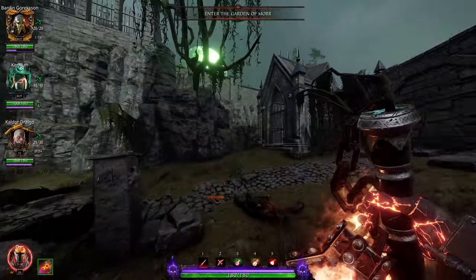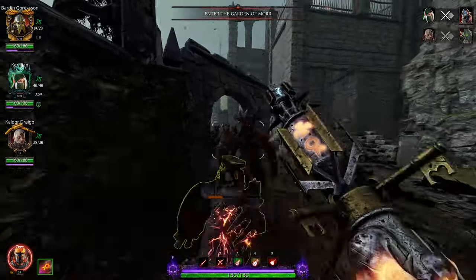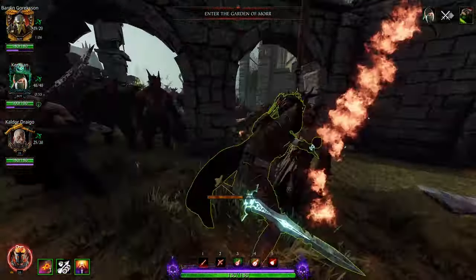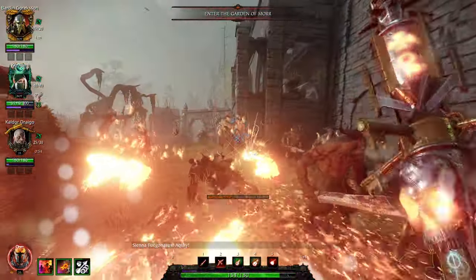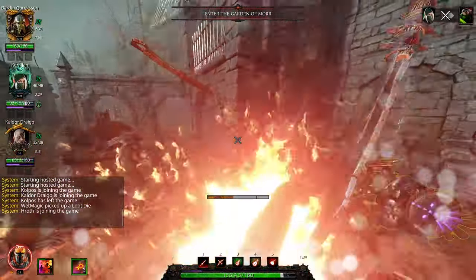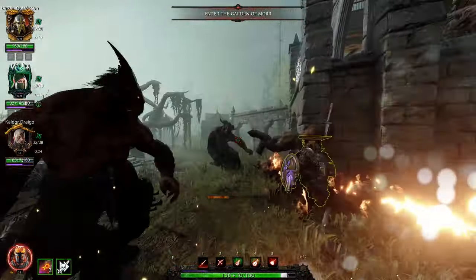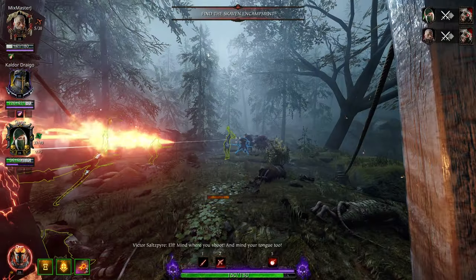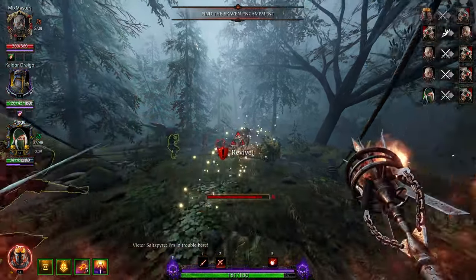These guys are gravity-defying and mass-defying — their hooks seem to extend an extra ten feet at a whim, and they can walk through any number of horde enemies, even armored ones, even Chaos Warriors and monsters. The only way to deal with them is: when you see one coming, let him get right up in your face, and right as he starts his grab animation, dodge to the side. That's the only way to make his hook miss. Then he'll immediately start running away, and you can shoot and kill him.